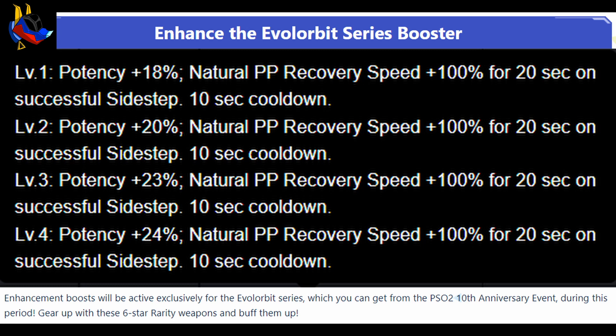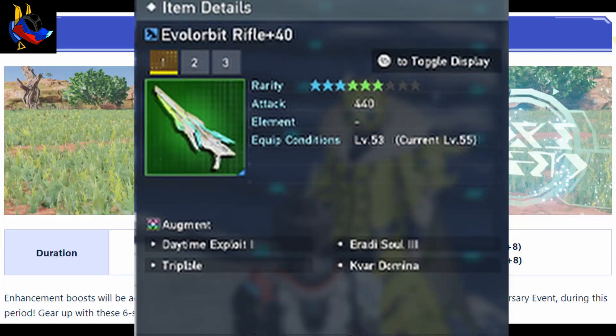It also has natural PP recovery speed, just like the Evil Eclipse weapon series, where you can train on your sidestep dodging. It's generally a very good welfare PP recovery weapon, especially if you're not a PP recovery class like Force. It's going to be a good weapon to train your reflexes with.